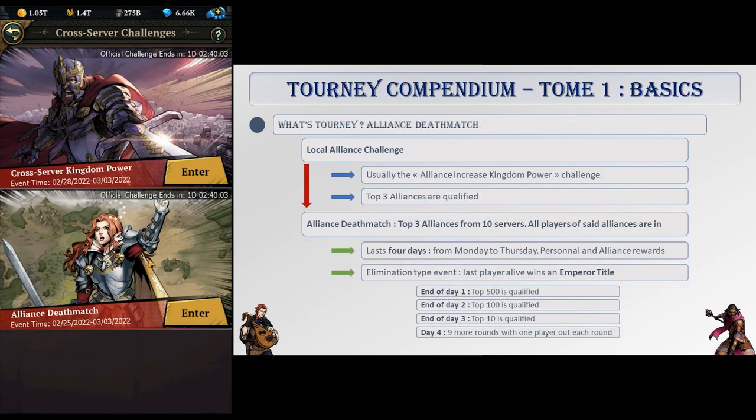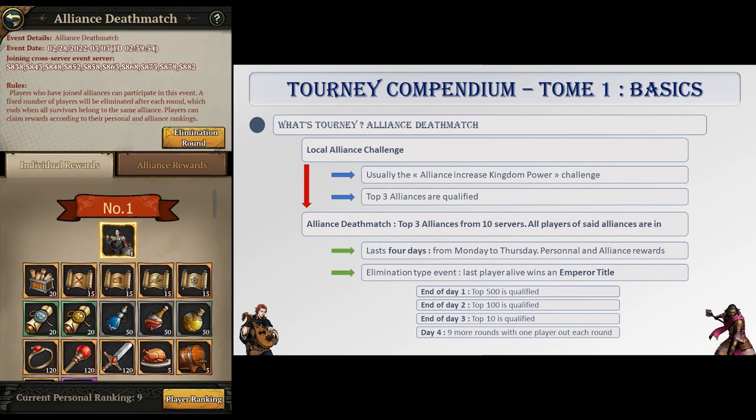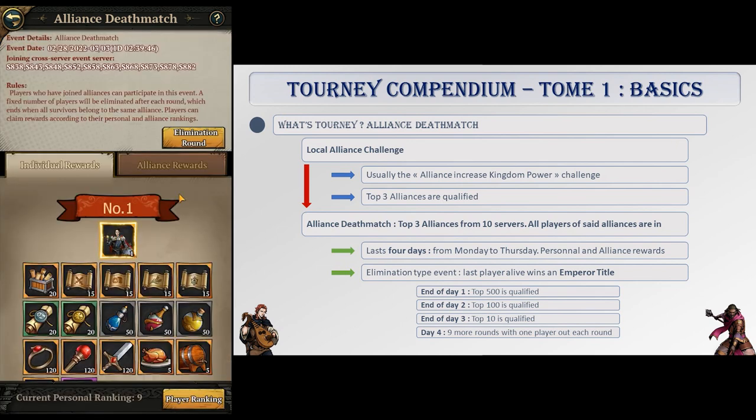Alliance Deathmatch is another Cross-Server Challenge happening every 4 weeks as well. After an Alliance-based Local Challenge where the top 3 Alliances qualify, every player of those 3 Alliances is pitted against players of the top 3 Alliances of 9 other servers. In this elimination-type event, 12 rounds of tourney fights will crown the last player alive, who wins an emperor title.